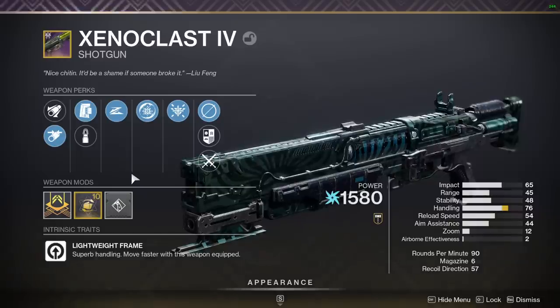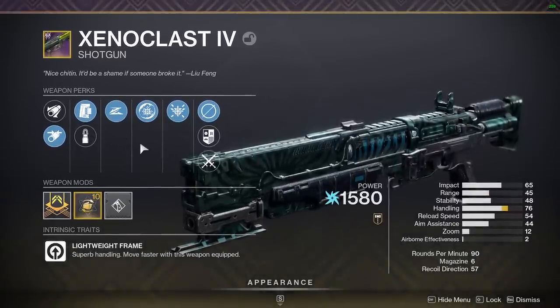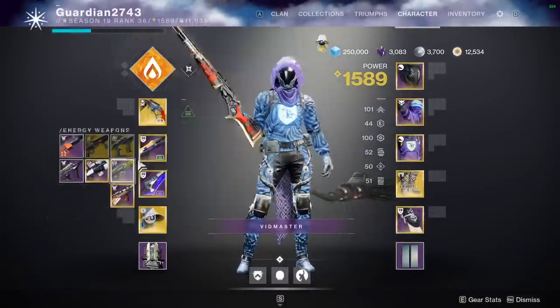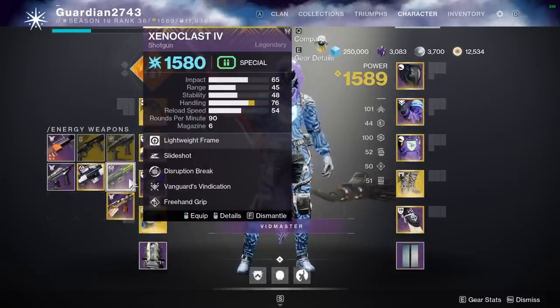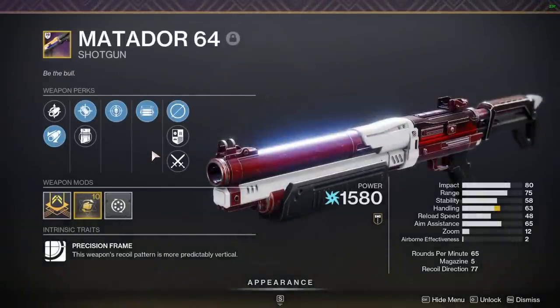I tried using a Lightweight for about a week or so after the changes, and I know this roll I have specifically isn't the best, but any Lightweight is the exact same in my opinion. They just did not hit very well, they weren't one-shotting consistently, and they're just not worth using anymore. I still think if you really like it it's not the worst thing in the world, but the Matador 64 is insane right now.